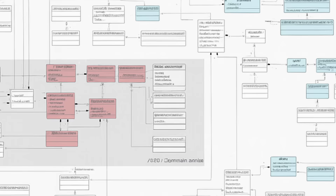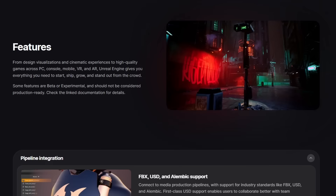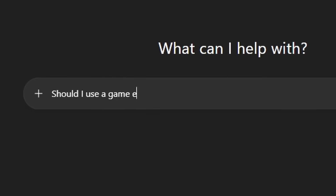Game engines are buggy, unplannable, unpredictable, special-case bonanzas. Truthfully, I just like coding all the technical aspects, and using game engines takes all the fun away. ChatGPT, should I use a game engine?